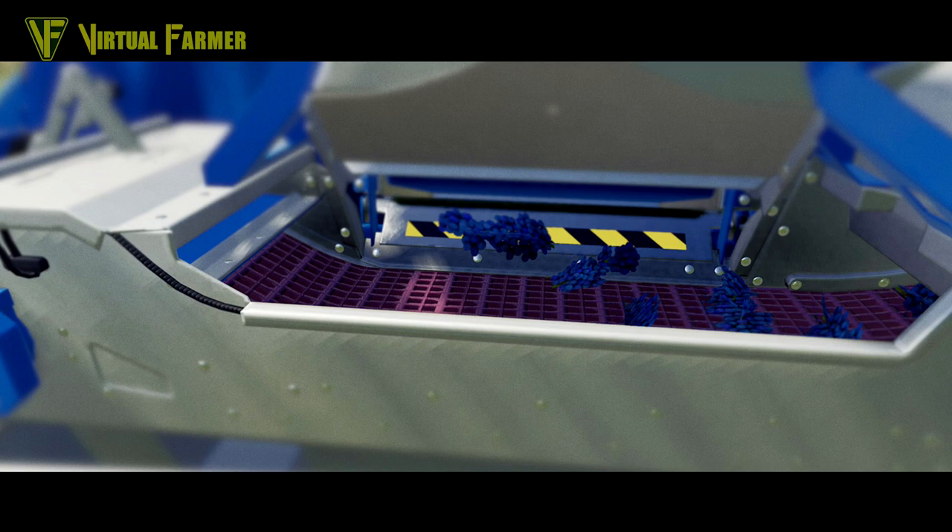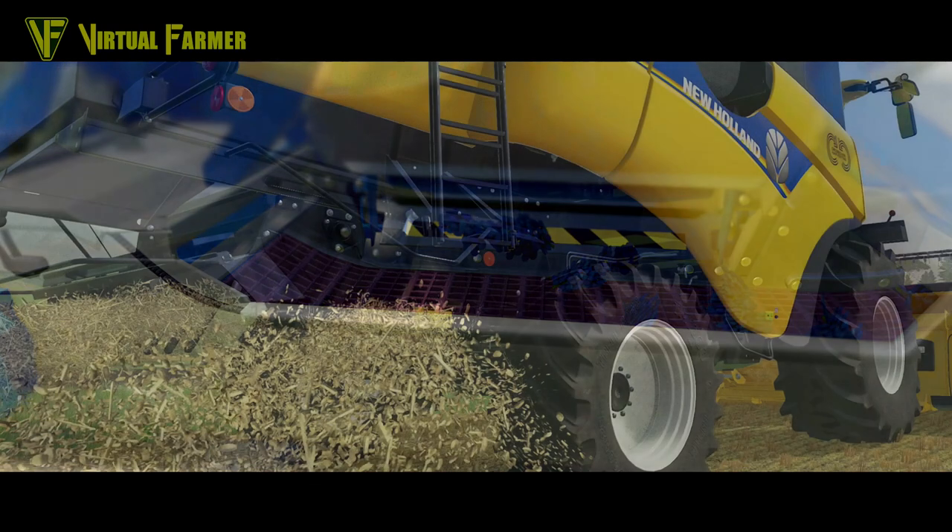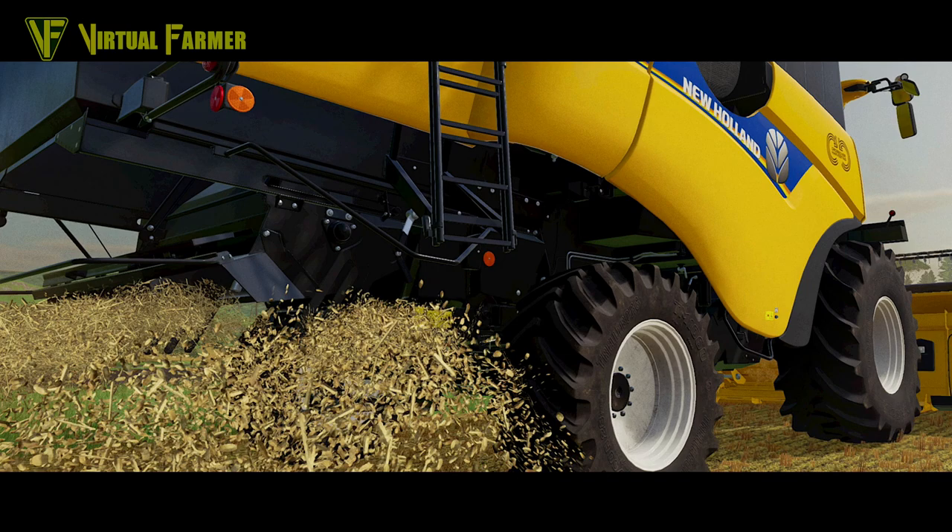Another shot of the rear of a combine, this time the CR770, again seeing the particle effects coming out of the back. This is chopped straw, and you can see the smaller particles of straw looking just as nice as the larger bits that were in the swath. Also look at the reflector at the top left - really nicely detailed. Even this close up, it's still really detailed and looking really nice. The whole underside of this combine has so much detail packed in - these models have got to be the nicest I've ever seen in a farm sim game.